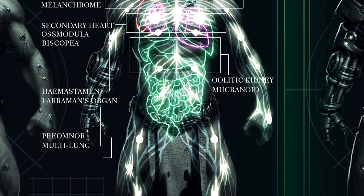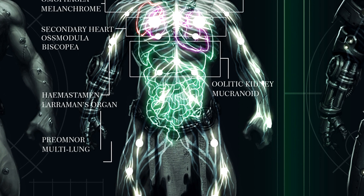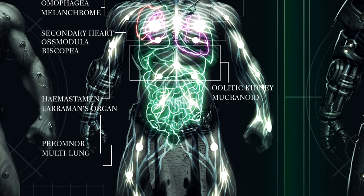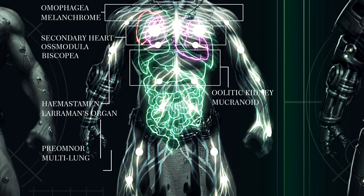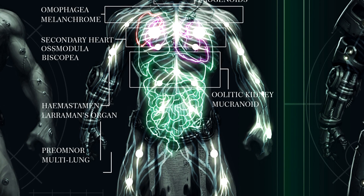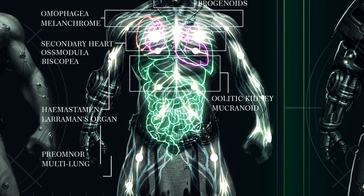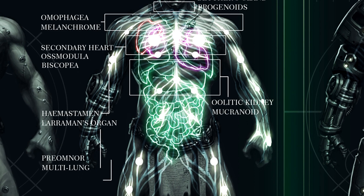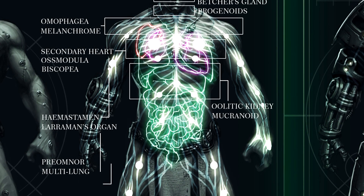This is where it gets interesting. The third one on the list is the Osmodula. This organ is meant to advance skeletal growth, increasing bone density and size, and making sure that bones absorb ceramic-based chemicals ingested by the marine from his diet. The coolest part about it is that it fuses the ribcage into solid plates of ceramic bone, making sure that the chest cavity is fully protected. This is also one of the reasons why space marines are much taller than regular humans.